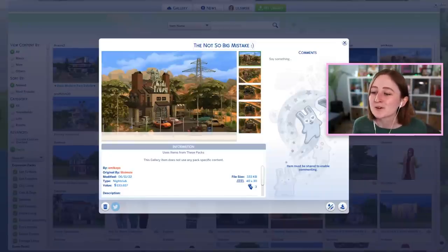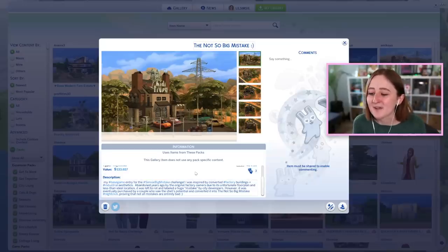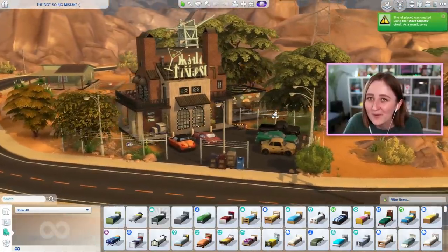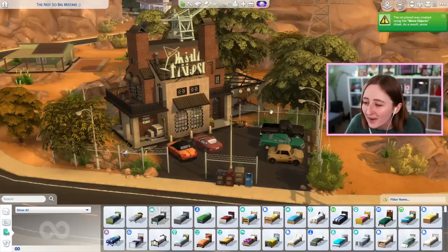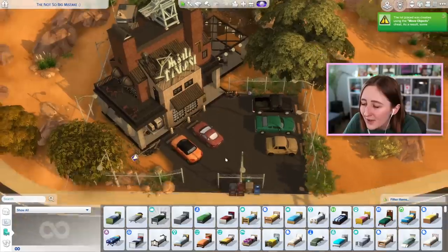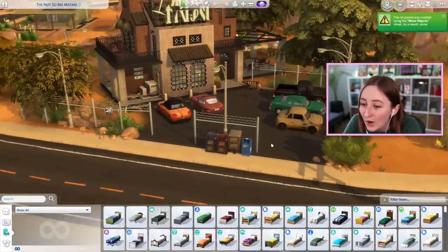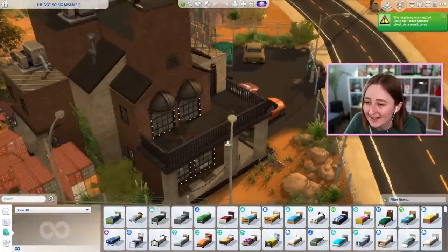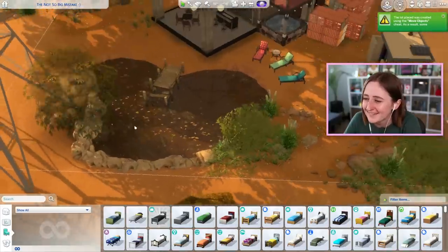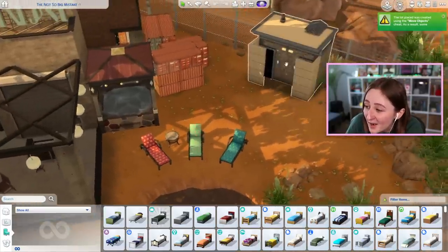This one kind of goes on that industrial theme but a different style — it's the not-so-big mistake by Emi Cueo on the gallery, also completely base game. This is an abandoned factory that was left to rot and labeled a huge mistake by the city, but now it has become a nightclub. I am so completely obsessed with this one. There's so many debug things they used that I didn't even know existed — like this sign, totally didn't know about that, and it's base game. They also got this amazing little parking lot set up that looks so realistic. Even back here with a weird dirty pond, there are lounge chairs around it, a hot tub, some bathrooms — there's just so much going on in the best way.